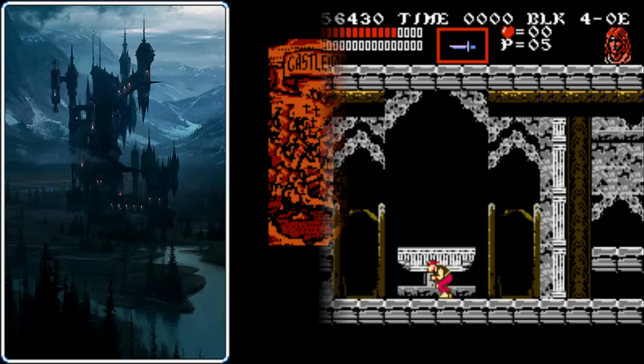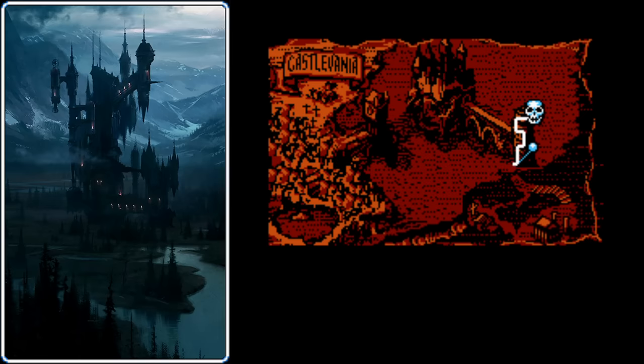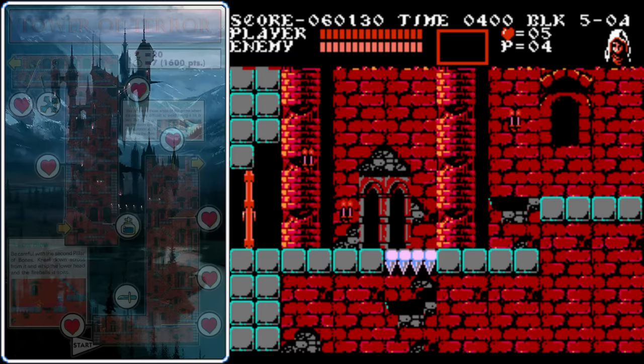It turns out that Double Trouble was actually no trouble. After our points tally up, we're going to switch back to Sypha and watch as the ghost ship docks with the next stage: The Tower of Terror.